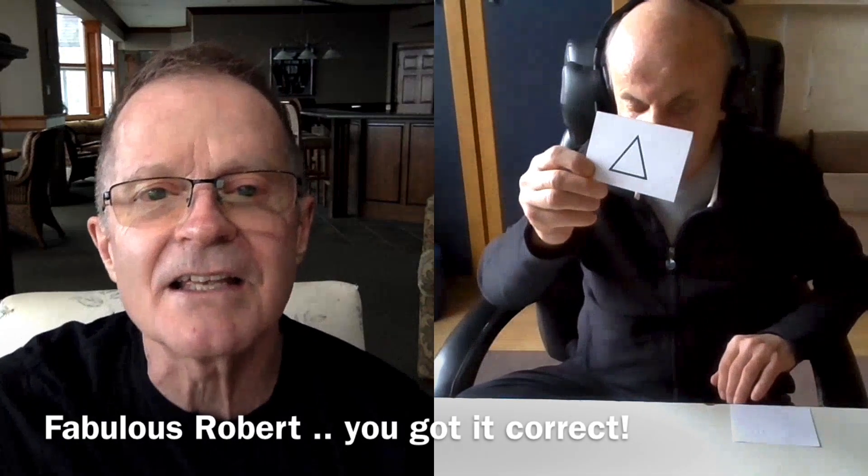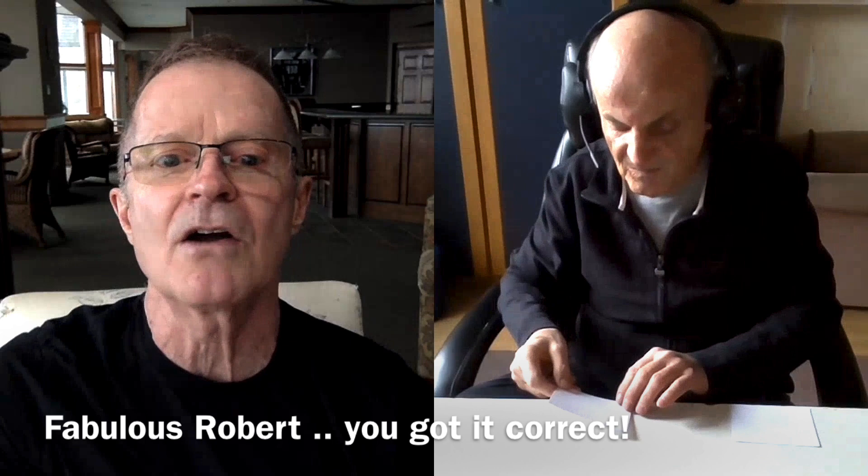Grab two symbols at random. Turn them over so you don't see them. Send your mind sight to go through the card to the other side and see the symbol. Your mind sight can do this 100%. Have the intention that you can go to the other side of the card and see the symbol. I already saw something — a triangle. Let's take a look. Yes, it is. You've just proven it to yourself.